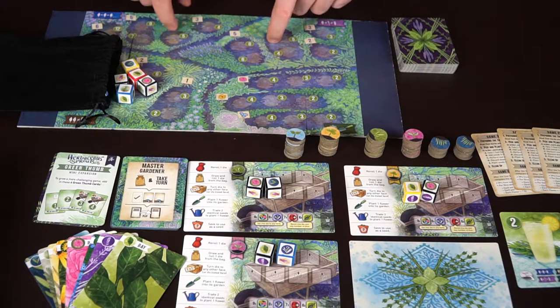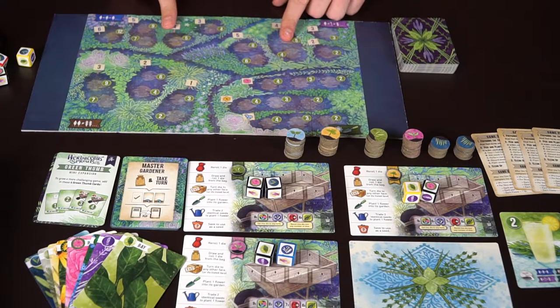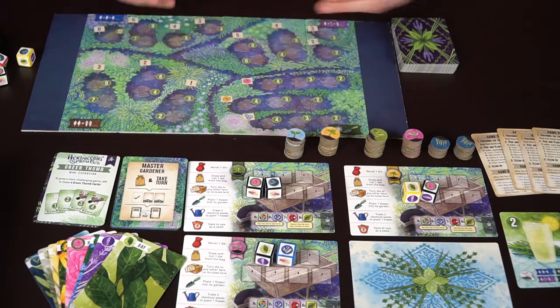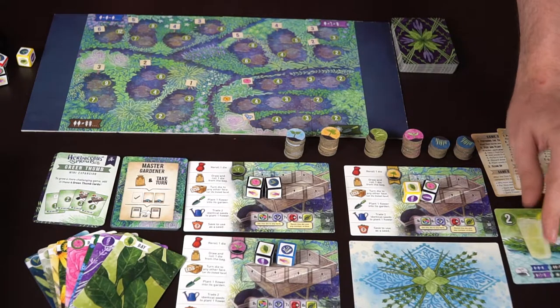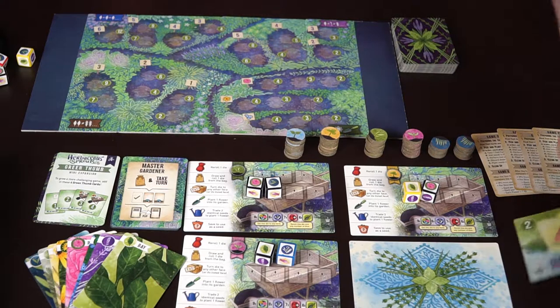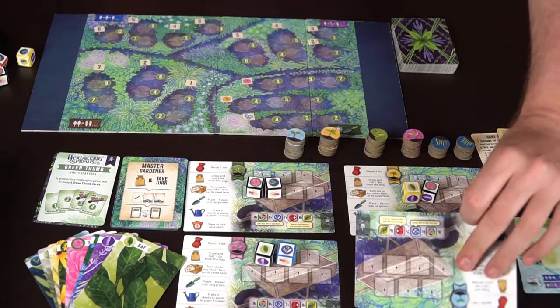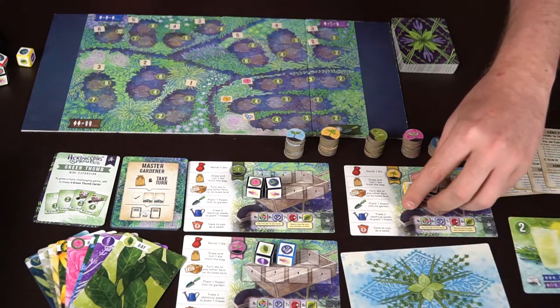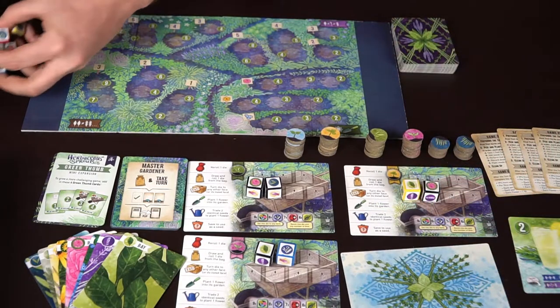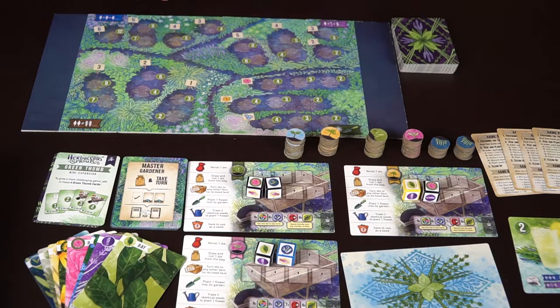You get the lemonade card if you plant one herb in each of the four different areas on the board. If you manage that, it scores you bonus points. However, the computer player can also do that and score it instead. We've set up for three players here, so one board is face down. Each player starts with two dice — put all the dice in the bag, shuffle them up, pull two out, roll them, and place them on the board.